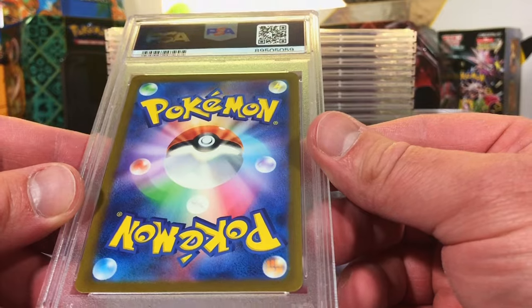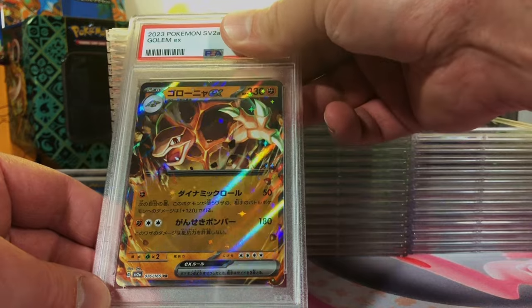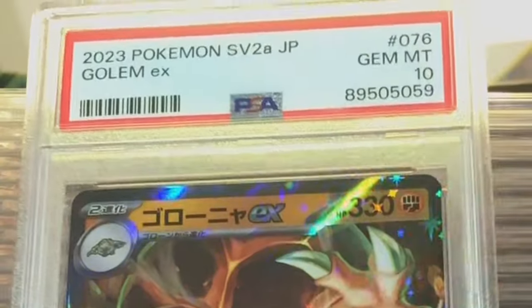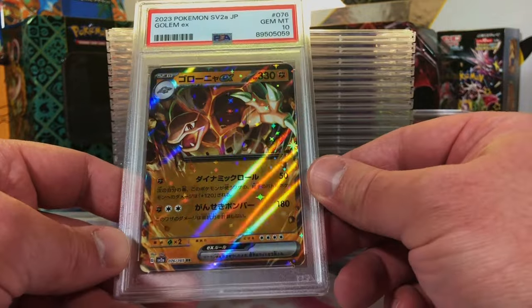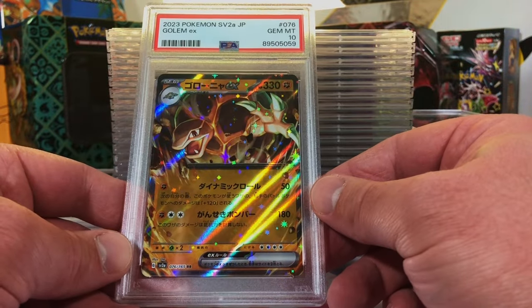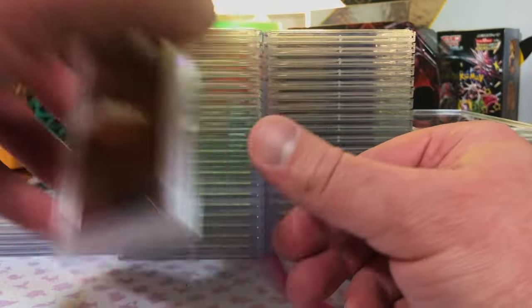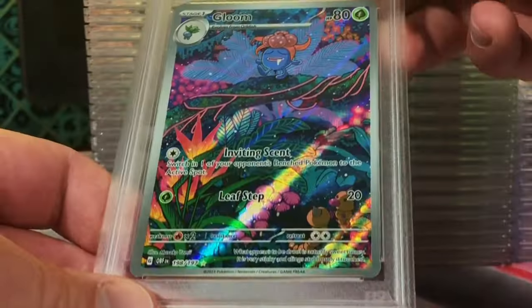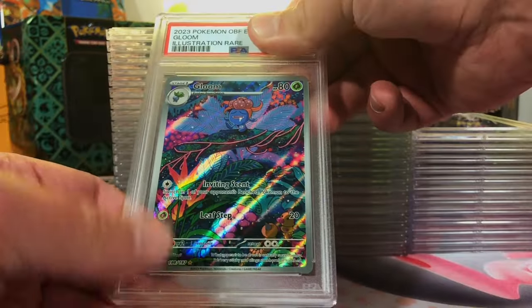We got a modern Japanese card and the back is always great. Golem EX, Pokémon Card 151 - I mean, 10! Gem Mint 10 again. I rarely get less than 10 on the Japanese cards - very nice. Always gonna love getting a PSA 10 on a 151 card. Very off center on the back - Gloom illustration rare from Obsidian Flames. I love this Gloom, the artwork is beautiful.